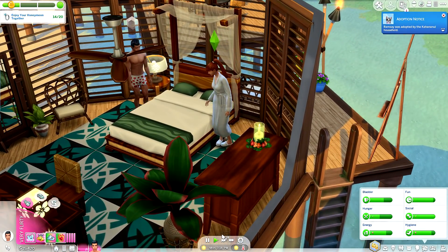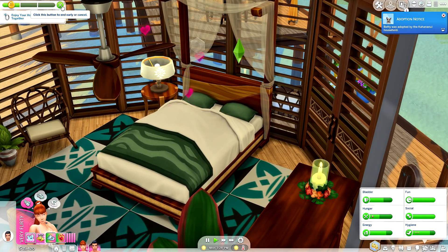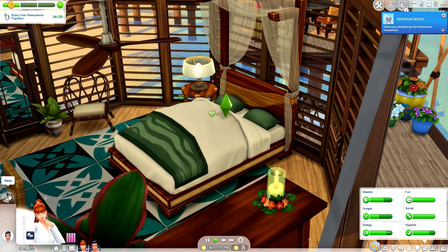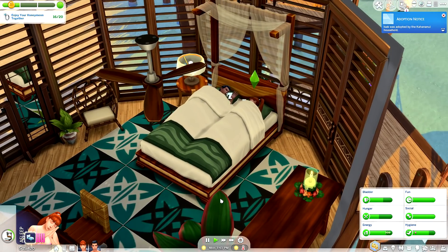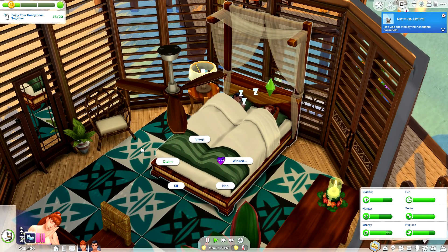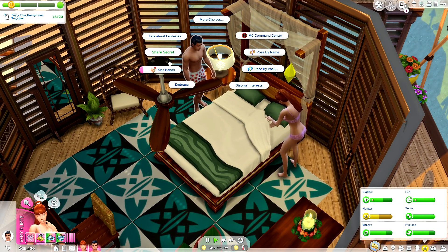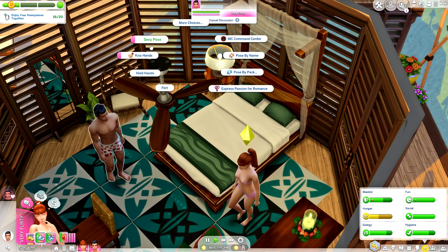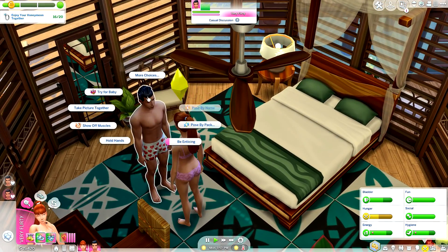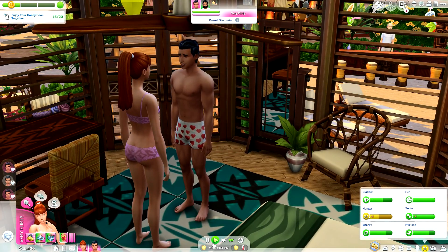I'm wondering if she is pregnant — I'm kind of curious to see what their babies would look like. That actually counted for two interactions — a two for one deal, love that! Let's wake him up, we've got a few more shenanigans to accomplish. Let's kiss his hands, do a little sexy pose, and flirt a little bit. We could also use some of the Wicked Whims interactions.